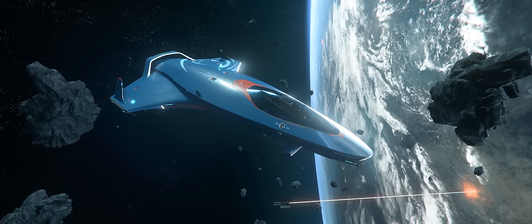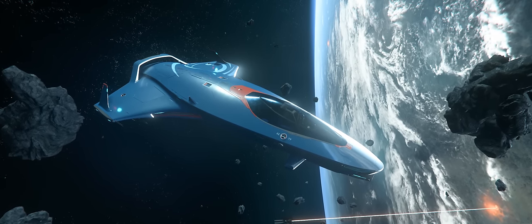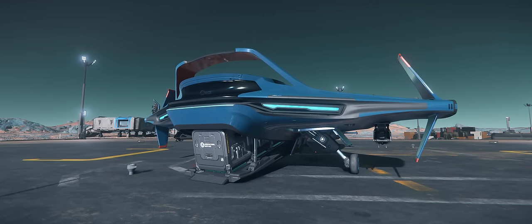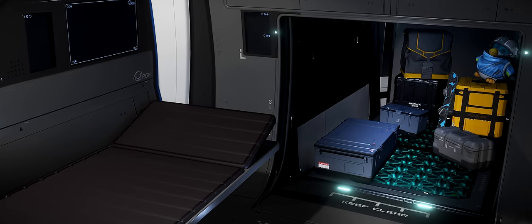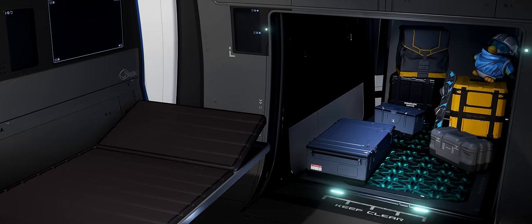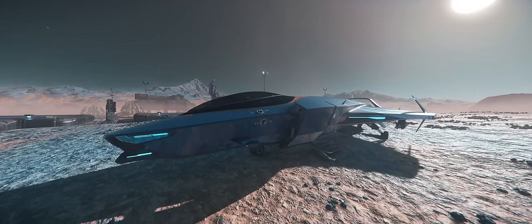The 135c is the cargo variant for the 100 series. Its main difference is that it holds an additional four SCUs of cargo within a rear compartment, giving it a total carrying capacity of six SCUs. This compartment is completely enclosed and can be accessed by a ramp located in the back of the ship. It should be noted that the internal compartment housing the two SCUs of cargo is completely separate from the space holding the four SCUs of cargo — they are two different cargo grids — and the four SCU grid is only accessible from the outside of the ship. The 135c also has the slowest top speed among the 100 series ships.